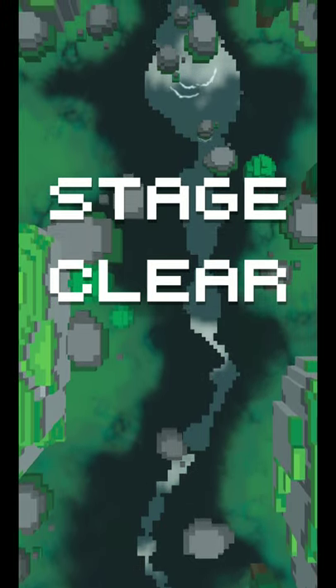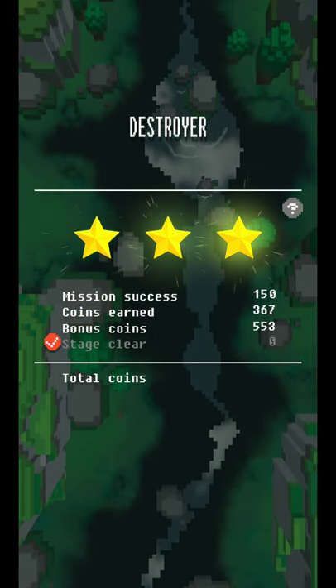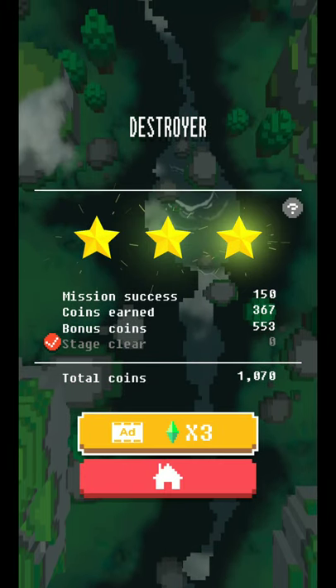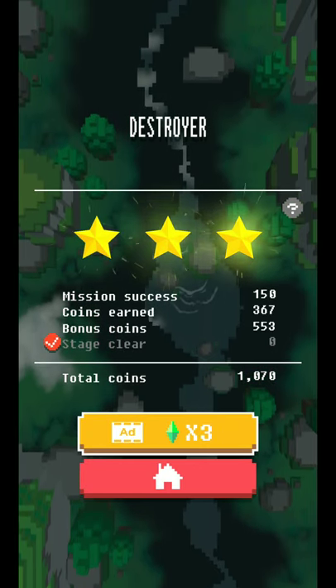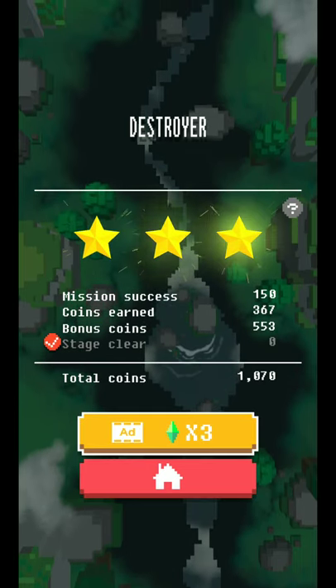You get a boss summary when the boss fight starts, showing its defense and attack strength. I accomplished my mission without getting shot, so I got an extra 150 gems. I earned 360 gems and got a bonus of 553 gems, for a total of 1,070 coins.